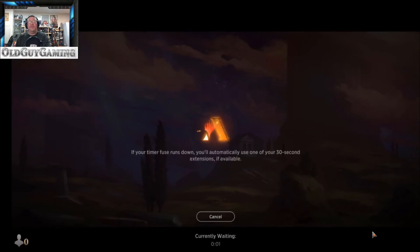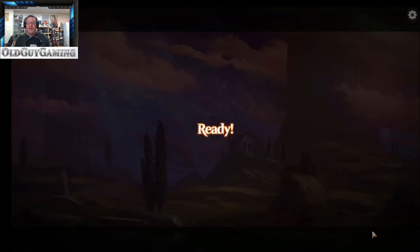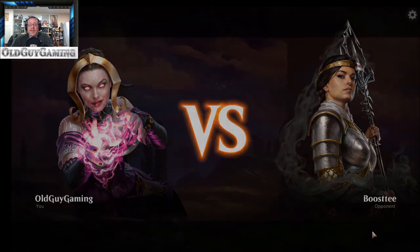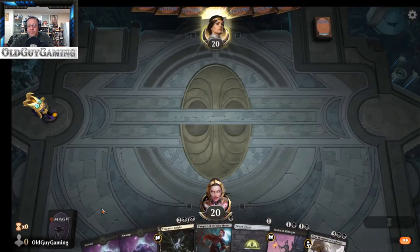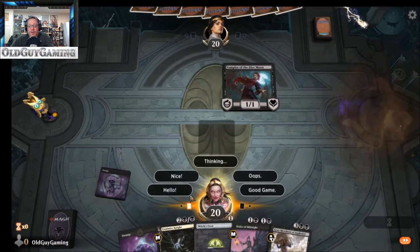It's a shame — I think whenever you build a deck on Arena the first couple of games are just awful. You won't see some of your one-drops for three or four games. I don't know if it's a weird algorithm based on how many times you've actually played or how it shuffles, but there were cards I just wasn't seeing, and they were all one-drops. There we go — that's a good start. We'll go Vampire of the Dire Moon and say hello.